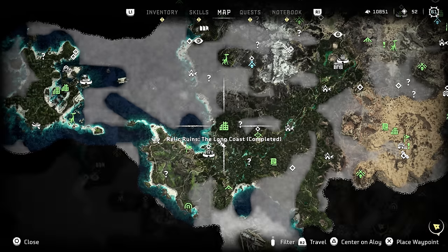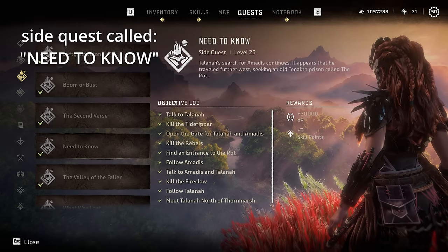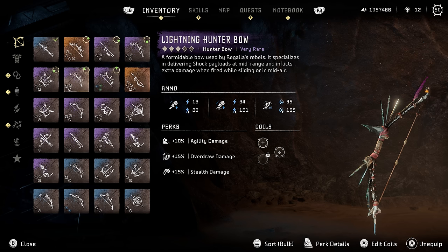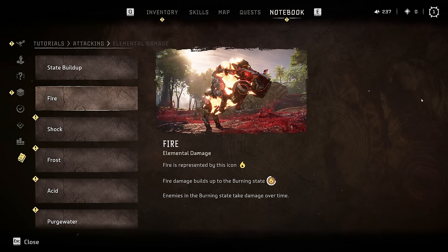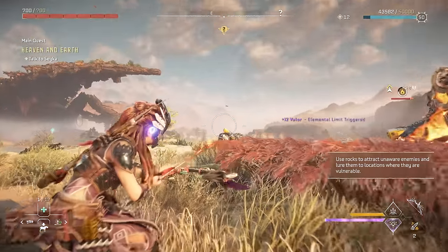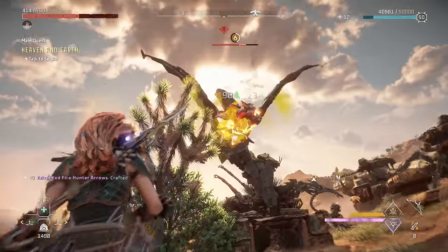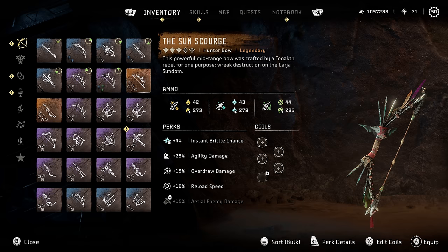Completing every relic ruin will also give you the legendary Shredder Gauntlet, and if you completed the side quest you can grab the Lightning Hunter Bow — and even though it's not a legendary, it is one of the best weapons in the game. Fire isn't as great as it was in the original game and it can be pretty annoying once the machine you light on fire starts to panic, but you'll still want to use it against machines that are weak to it. The best weapon I recommend for fire is the Sunscourge legendary bow, which you get for completing all 6 rebel camp side quests.